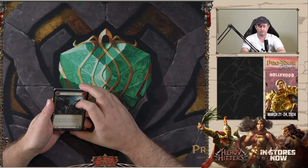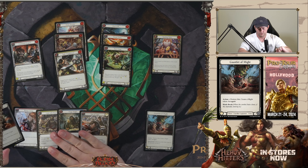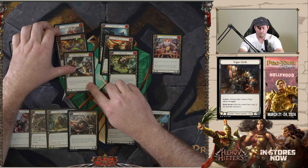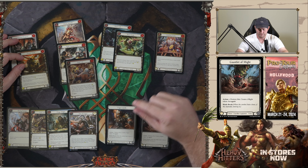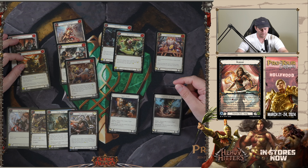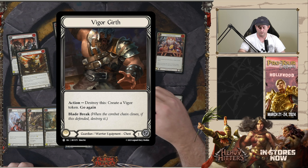It's Tom, back at it again with another pack one, pick one — pack three, Heavy Hitters draft. Gauntlet of Might's pretty good as a first pick. Vigor Girth as well — good to get your draft started with some equipment. Pound Town, Command Respect — decent picks here, but we're probably looking to take a piece of equipment. Vigor lane or the Might lane — personally, I do want to be warrior. We might have a bit of competition for warrior in pack two, but I think we'll just take the risk and go for Vigor Girth here.